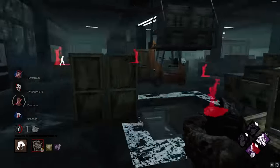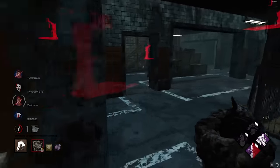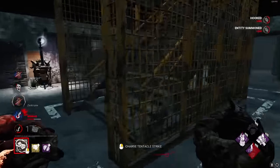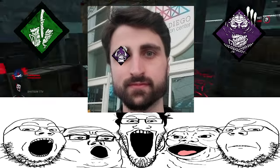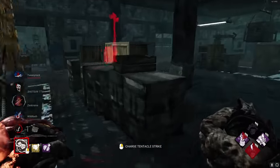Nemesis has a wide array of perks to choose from. There are many good Nemesis builds out there, but I'll list two of my favorite setups and one decent Nemesis build. Build number one is the Otts fanboy build. We use Discordance, Deadlock, No Way Out, and Save the Best for Last. This build is strong, but I personally dislike it.